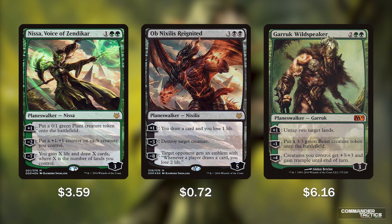Ob Nixilis Reignited for 5 mana comes in with 5 loyalty. His plus 1 lets us draw a card and lose a life. If a creature is threatening our board, we can use his minus 3 to destroy target creature, and his ultimate for minus 8 gives an opponent an emblem where whenever a player draws a card, that opponent loses 2 life. Garruk Wildspeaker comes in with 3 loyalty for 4 mana. His plus 1 untaps 2 target lands, minus 1 puts a 3/3 green beast token on the battlefield, and his minus 4 gives all our creatures +3/+3 and trample until end of turn.